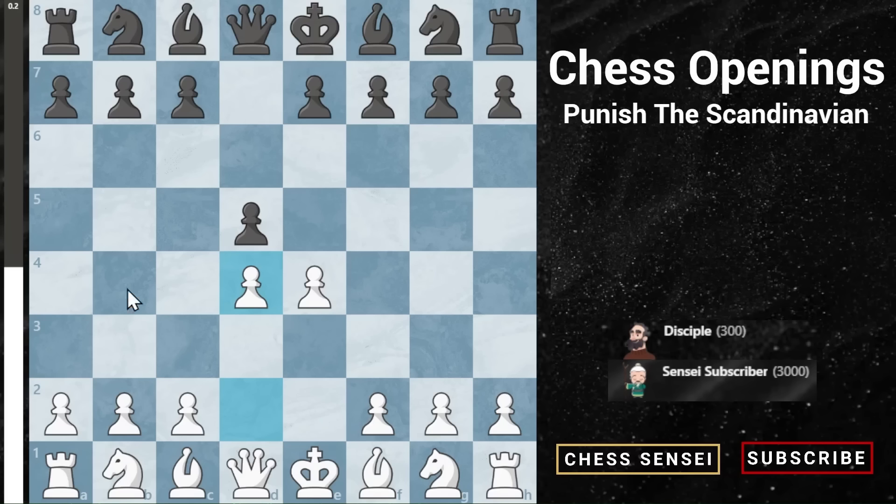It's actually a transposition from the queen's pawn opening — you could start with d4 d5 and then play e4, same position. Generally they're going to take on e4, because what else are they going to do? They could play e6 and turn it into a French defense, or c6 for a Caro-Kann, but if they wanted those they would have started that way. The only reasonable move is to capture the pawn.